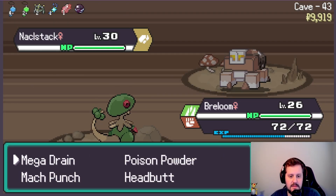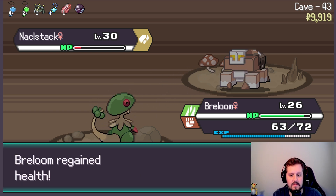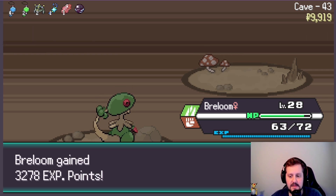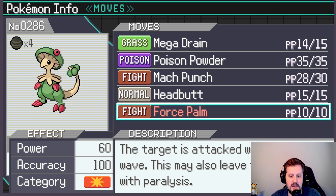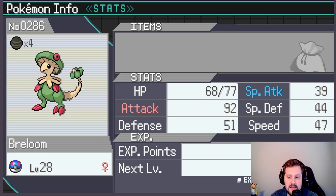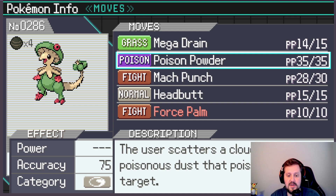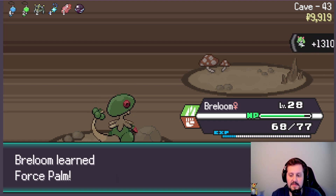Alright, Breloom, do your thing. Let's get a Mach Punch in there first — nice. We'll Mega Drain and heal up. Wait, why didn't that do more? And he used Recover. Why did Mega Drain not do as much? I guess Breloom's Special Attack stat must be that much lower. Oh my — those Attack stats are insane. I don't know that we're going to need a Grass move. If Breloom's coming in, it's coming in to hit very hard. I don't think we're going to need Poison Powder, hopefully.